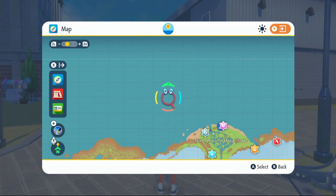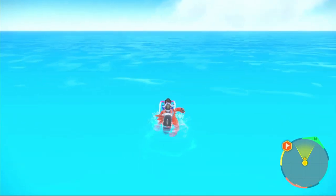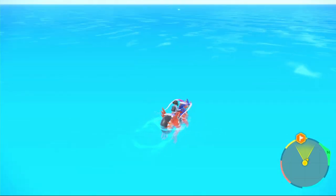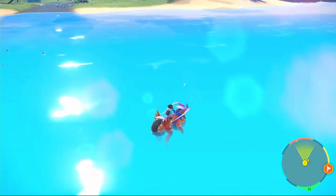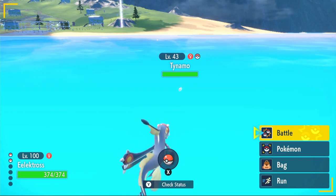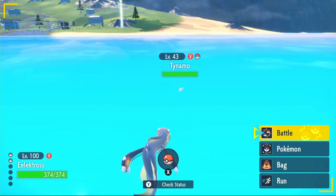Once you're far enough it should say North Paldea. Go a little bit more after that and look around this area and you should find one. If they are underwater, just hold your left trigger on them and then click your right trigger. If you're struggling to find them, you can use an electric type sandwich.